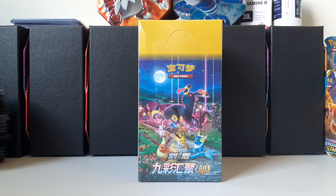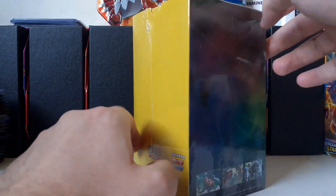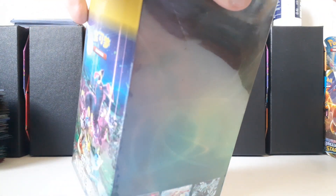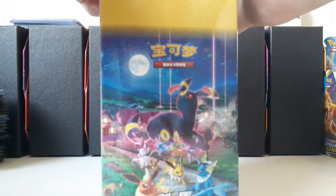Hello everyone and welcome back to a new video — it's been a while. This time I'm opening up the Chinese exclusive version of EV Heroes: Gathering of the Nine Colors. I have the box right here, it's quite big, kind of reminds me of a Korean booster box but way bigger. Evolving Skies is going crazy at the moment, and this is still more expensive than the Korean boxes, but it would be cool to finally pull an evolution alt art.